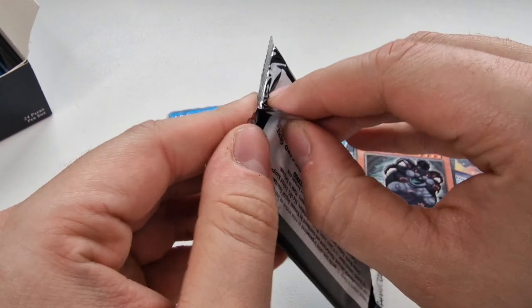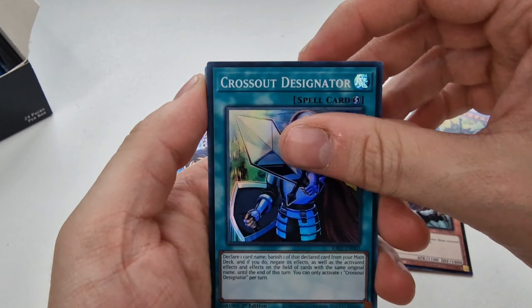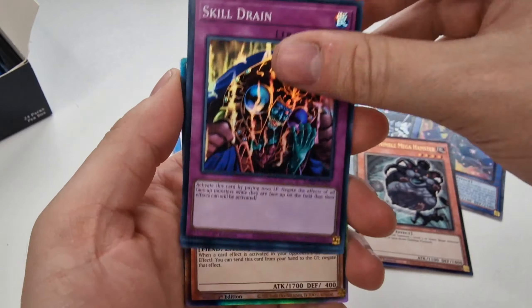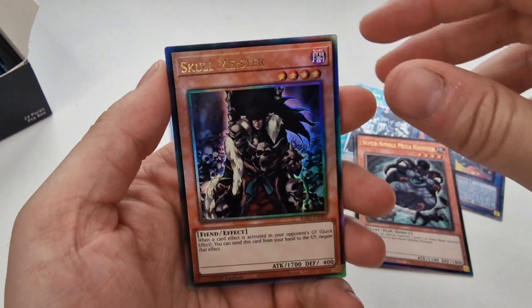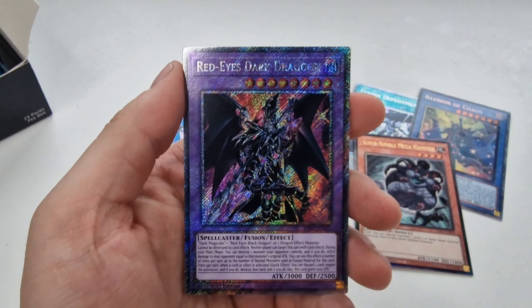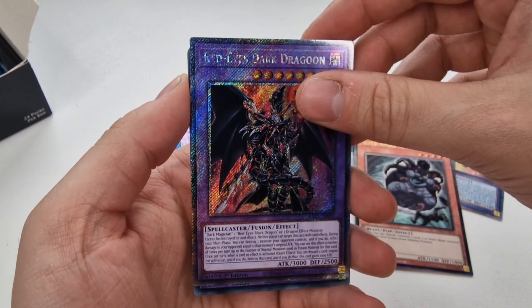I don't think these are actually too bad so far. The cards you get in them are actually pretty good. If you're looking at it value-wise though, you're going to lose a lot of money if you're trying to sell them. Anti-Spell Fragrance, Skullmeister, and an Ultimate. And then Red-Eyes Dark Dragoon in a Platinum — that looks really nice actually.